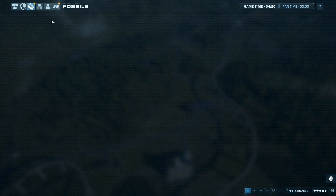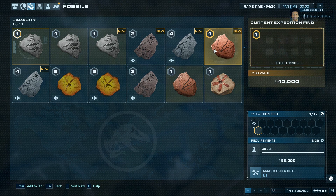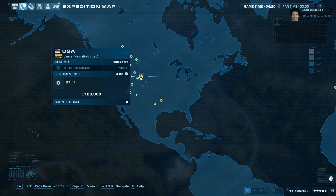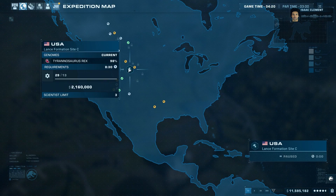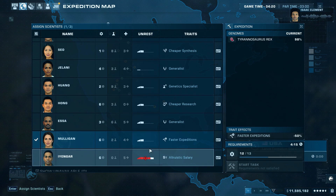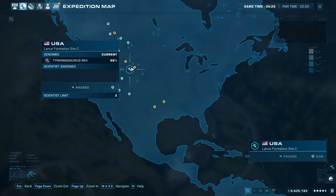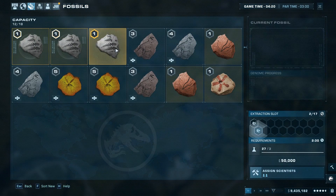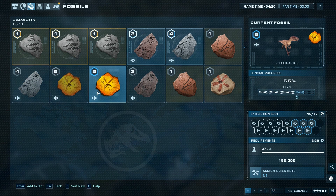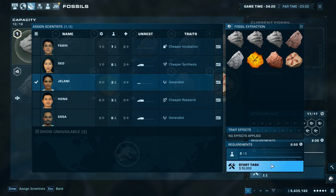We've just got our expedition back from the final fossils we need for the T-Rex. It's a raptor eat raptor world - there's the T-Rex location. I thought I already sent someone out but we were waiting for the faster expeditions guy. Let's send you out - that's more than enough. So that's gonna be for the rex. Our rex is pretty much good to go. We need to increase our velociraptor genome up to maximum capacity, so let's get those researching.